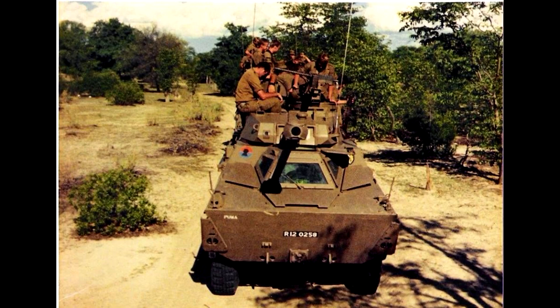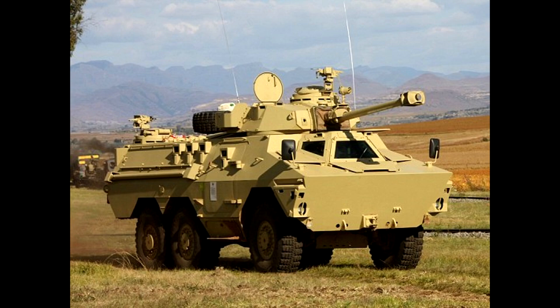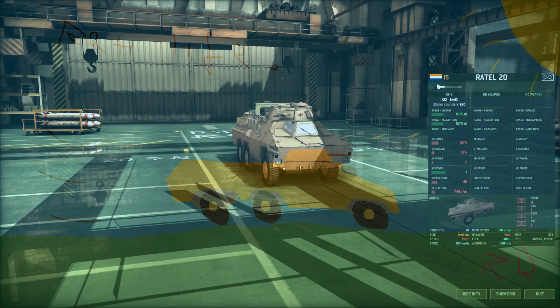It was introduced into the South African Defence Force in the mid-70s. There'd been many different variants of the Ratel IFV — some armed with 60mm cannons, some armed with 90mm cannons, some armed with mortars. But the main infantry transport was armed with a 20mm Hispano cannon.